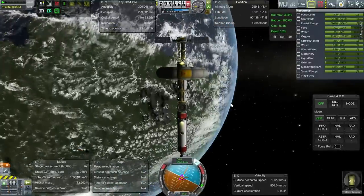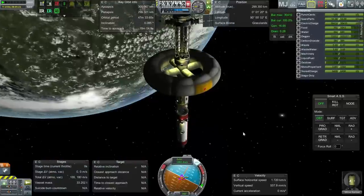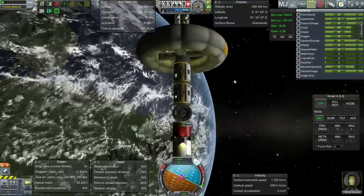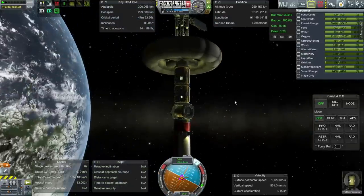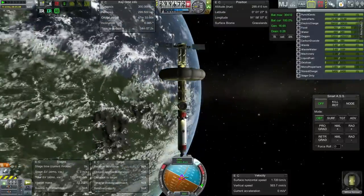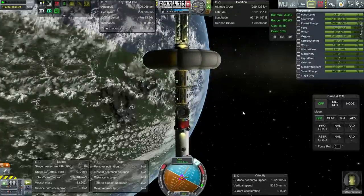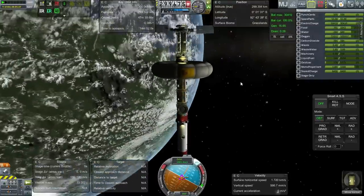We need something to deliver machinery and biomass to these locations, and I think a space plane is the thing to achieve that. We do have the rapier engines now so there's no big excuse, though Ferram Aerospace likes to rip things apart. That's our Kerbin orbit station summary.